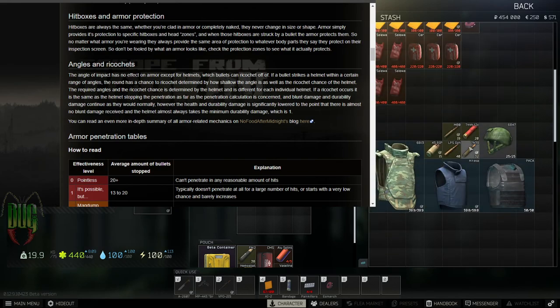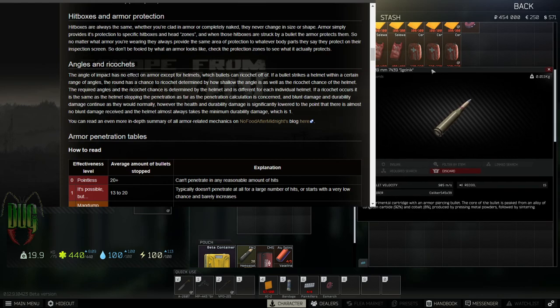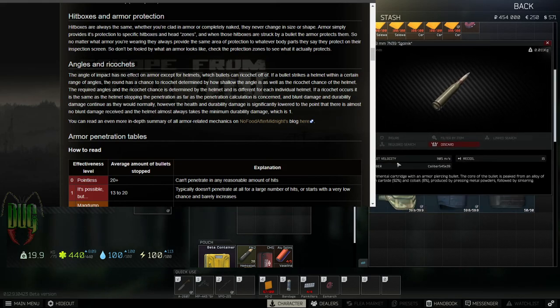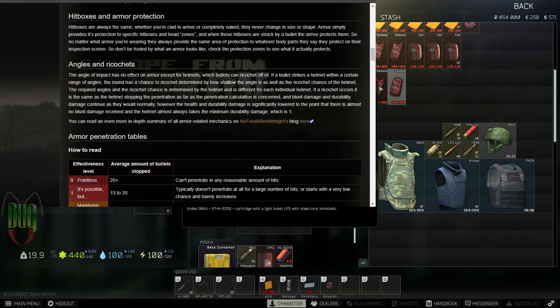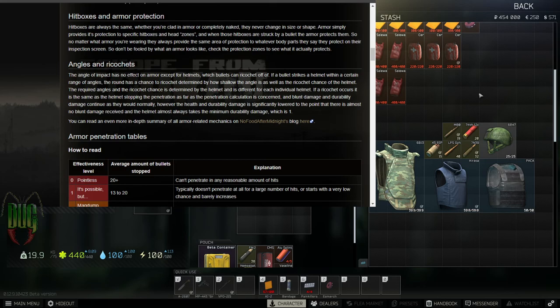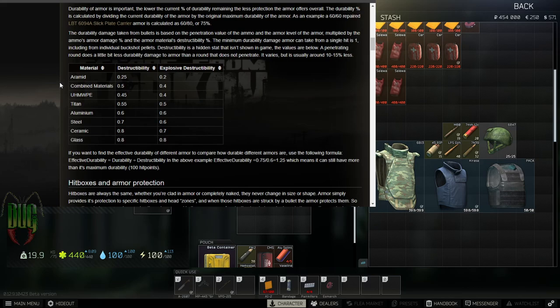First off we're going to be talking about bullets. So bullets in Escape from Tarkov — unfortunately, as of right now, patch 12.9, we don't have a ton of information in-game about what bullets do. We have some bullet velocity, recoil, the caliber, and a little bit of a description which doesn't tell us a whole lot. So the resource for this one is off of the Gamepedia Escape from Tarkov wiki, which will be in the description below.